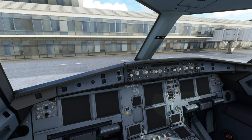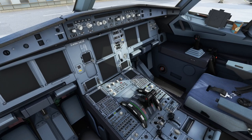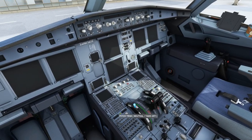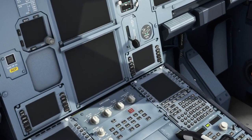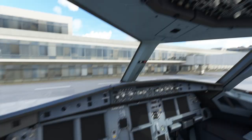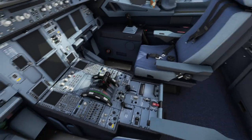To look around the cockpit I hold the right mouse button down and pan the mouse. When I want to look closely at something I roll the mouse wheel, making sure the mouse is over a dead area in the cockpit so it doesn't influence any controls. Once you get practiced at it you can look around the cockpit very quickly.